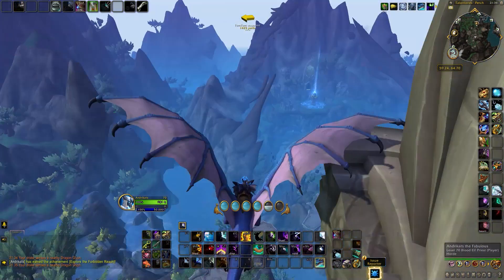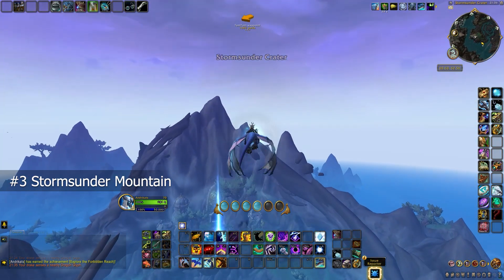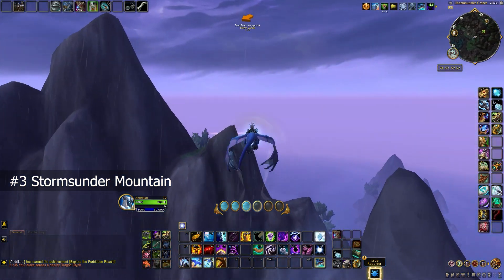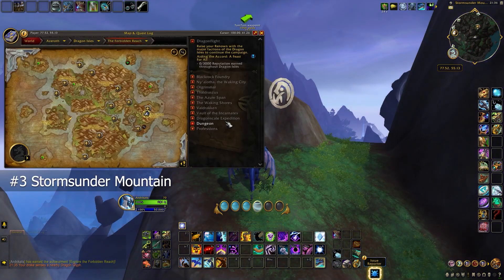If you continue moving further to the east side you will encounter the third Dragon Glyph, which is called Stormsander Mountain. This Dragon Glyph can be found, as indicated by its name, at the Stormsander Crater on top of the mountain. And here's the location on the map.